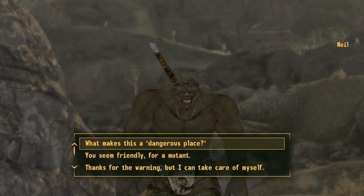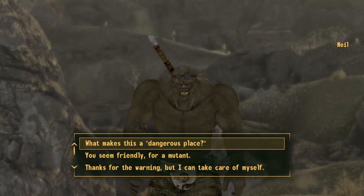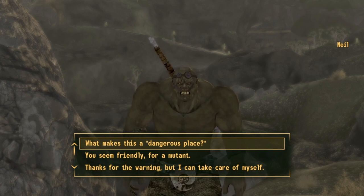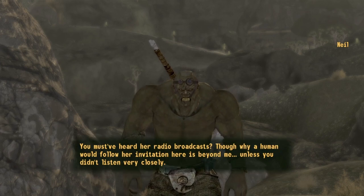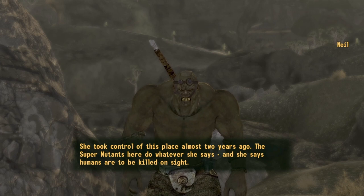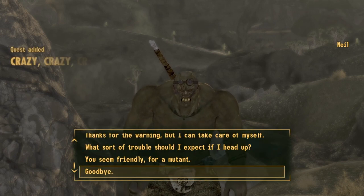Once you get to Nils Shack, you will be approached by Nils, a super mutant. He will warn you about the path ahead. Simply go ahead and select the first option. You must have heard a radio broadcast. And then just select the last option, goodbye.